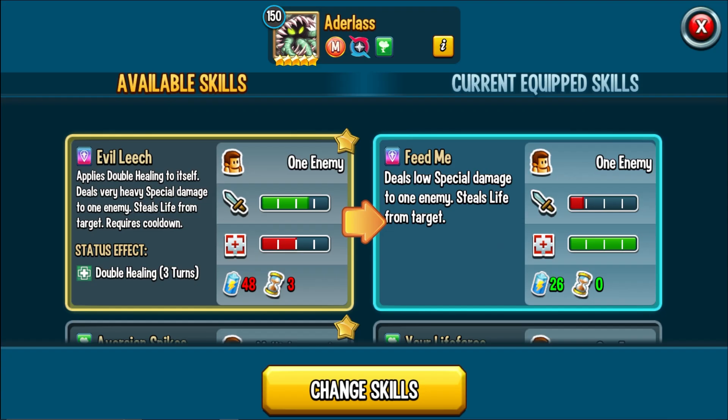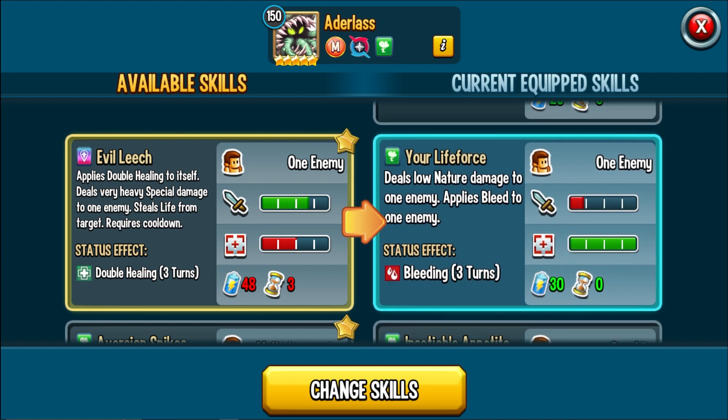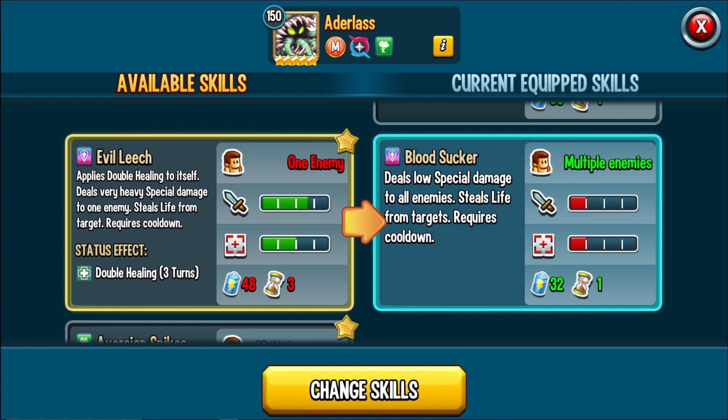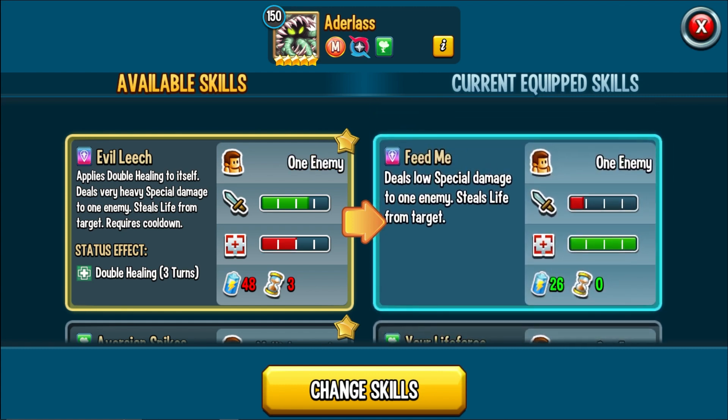Feed Me deals low special damage to one enemy and steals life from target. Your Life Force deals low nature damage to one enemy and applies bleed. Insatiable Appetite heals by 30% and applies double healing to itself. Blood Secret deals low special damage to enemies and steals life from target. Evil Leech applies double healing to itself first — that's important — and then deals heavy special damage to one enemy, then steals life.